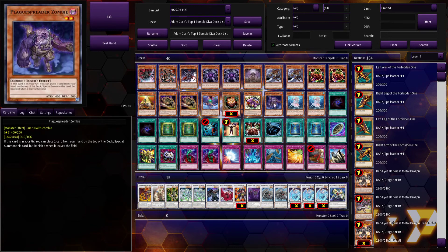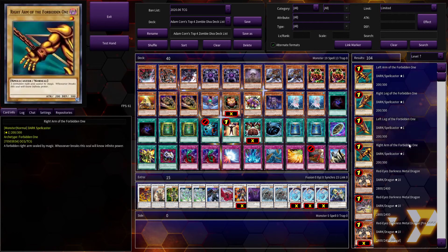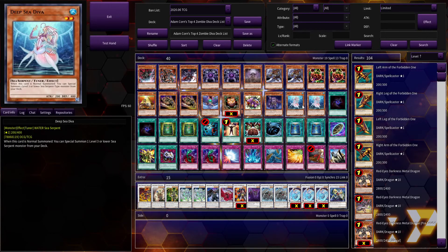Deep Sea Diva — everybody knows this card. It recently came back to three copies per deck because it received new support, and while it's still really good, it's not as powerful as it used to be. When first released, the pool of Level 3 or lower Sea Serpent monsters was particularly strong, so it was limited for quite some time. Just being able to summon a free body was really good, and Water was a really good attribute to have.